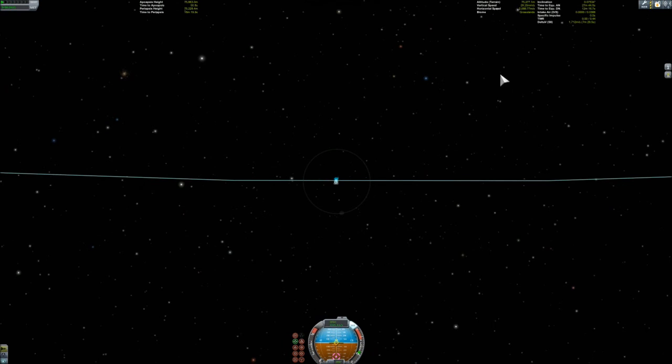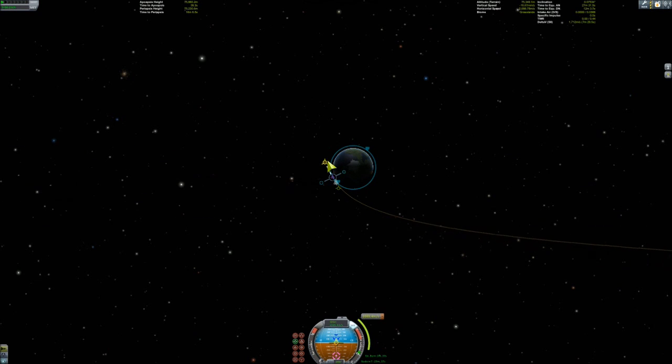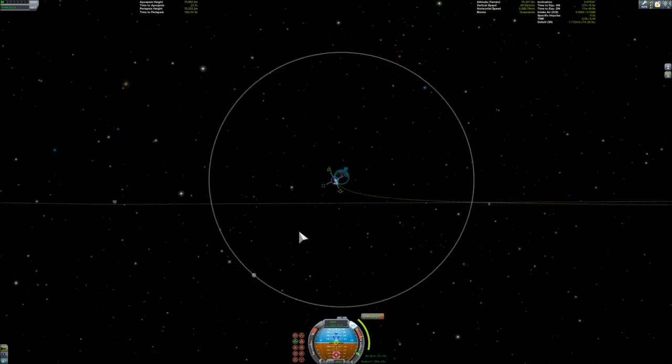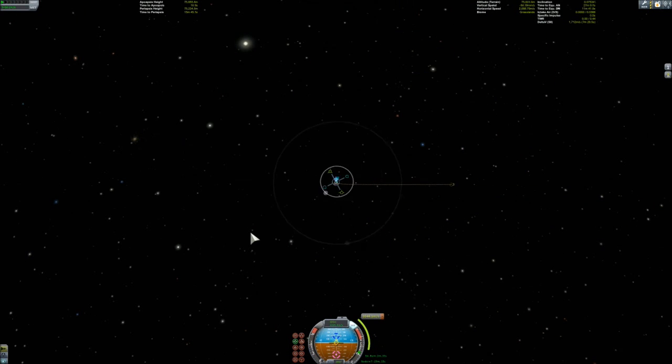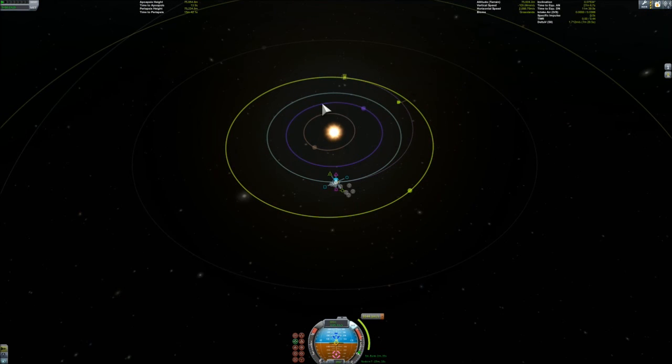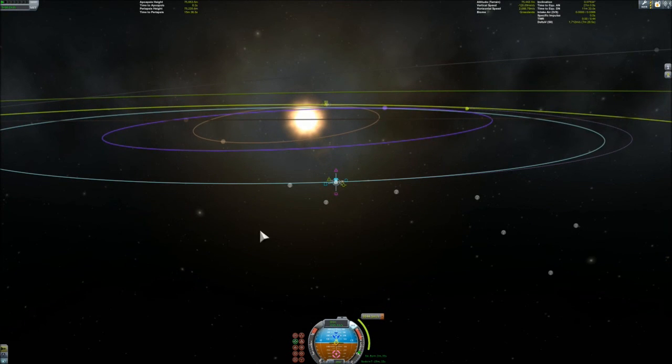We can see that Duna is around 45 degrees ahead in position compared to Kerbin. Because in an outer orbit it goes slower — it's exactly the same as with the docking tutorial. We have to do a burn which is prograde, tangential to the orbit of Kerbin, in the forward direction — the direction Kerbin moves. If we wanted to go to Eve, it would be the reverse direction, tangential but backward.